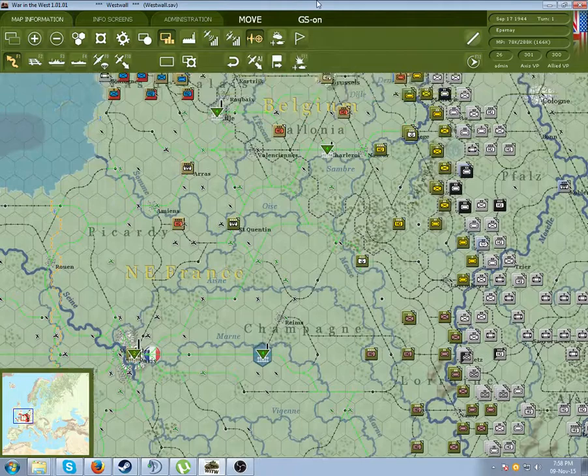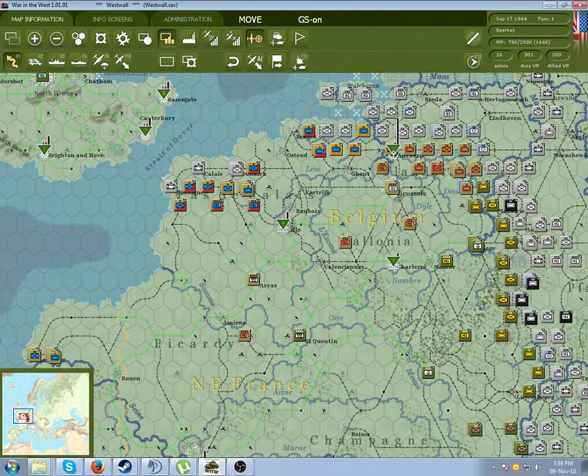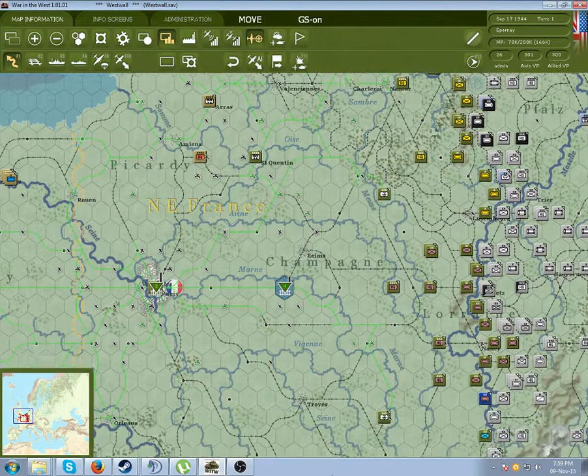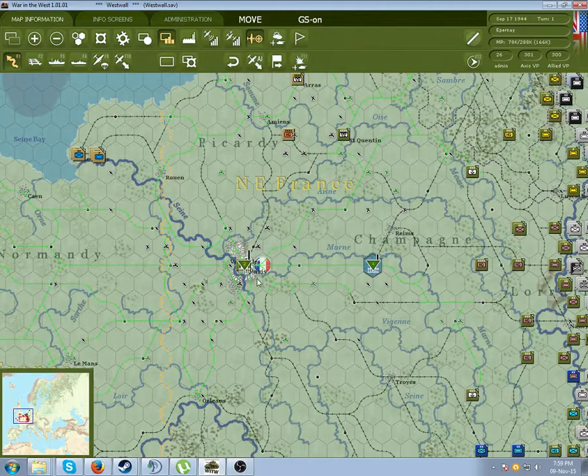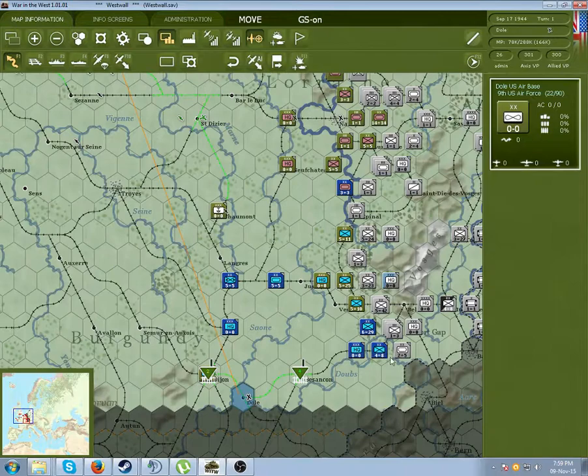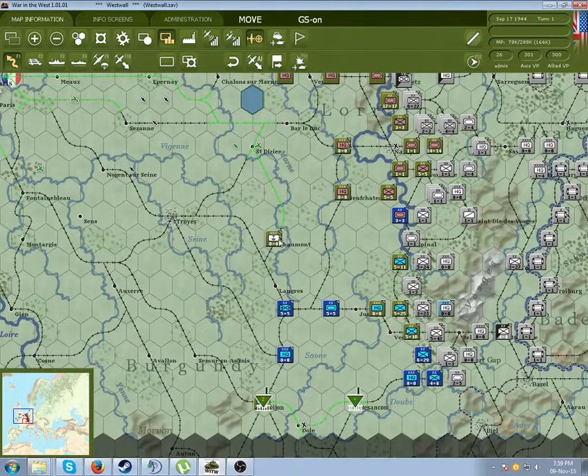So if you want to funnel all of the supply into one area, say if there was a series of depots along here, you want to rank them in such a way that supply is completely arranged and goes up this way while ignoring the other direction. So you want to set these lower - say you set this as 2 and this as 1. That way more will go over here and less over here. As you can see, these guys are getting pretty much no supply over there.